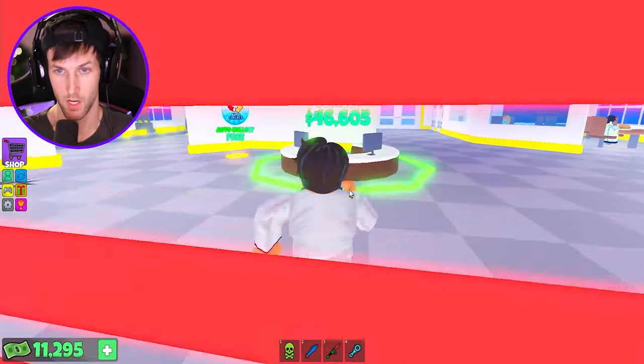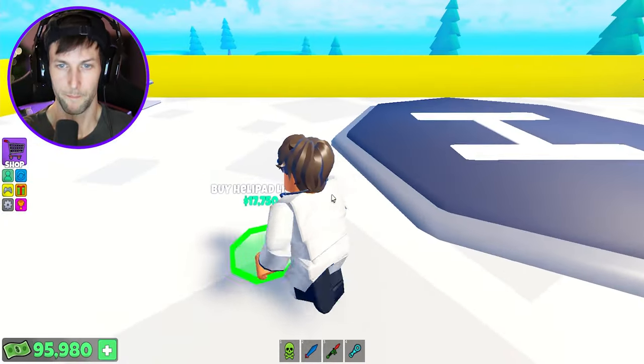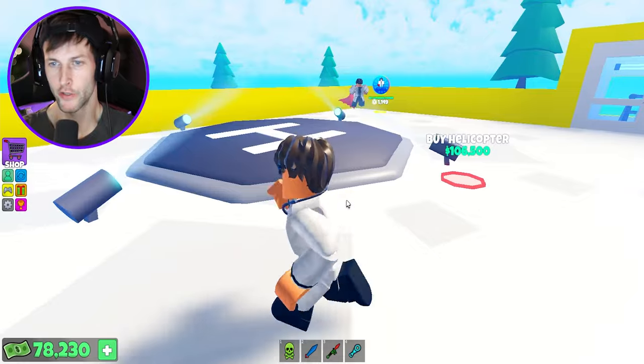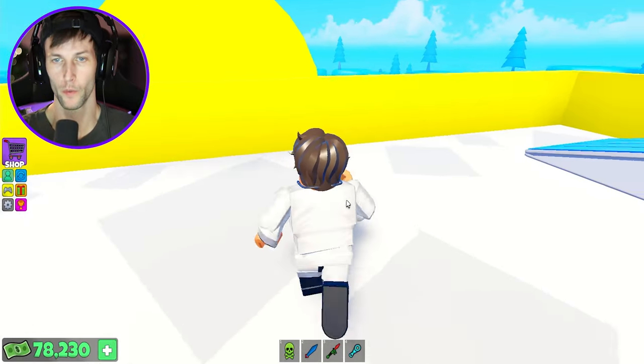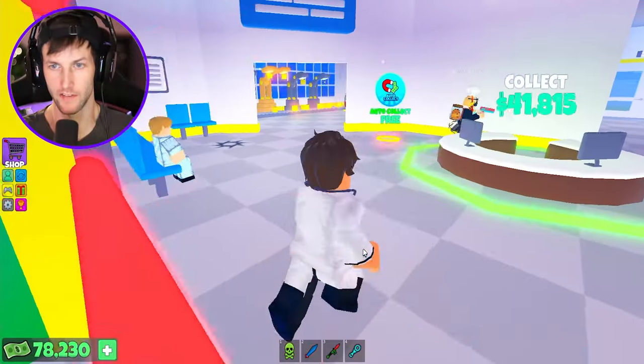So let's go in here and grab our last set of money. We got 46,000 — that's not enough. Let's go ahead and build the lights. Look at that — that'll look so good at night. We need 106,500. We are almost there. I probably will get it — all I have to do is collect it real quick.